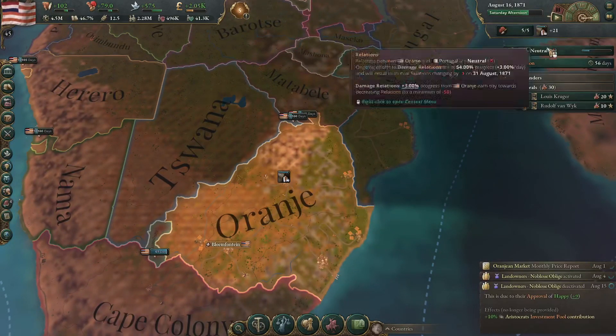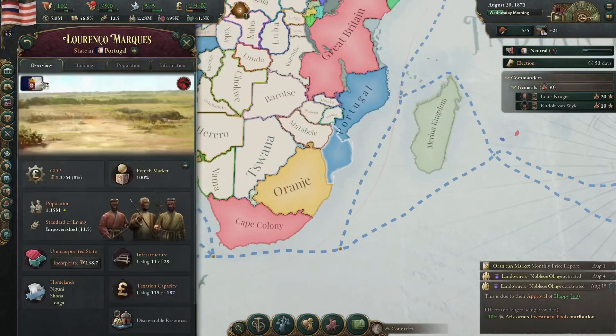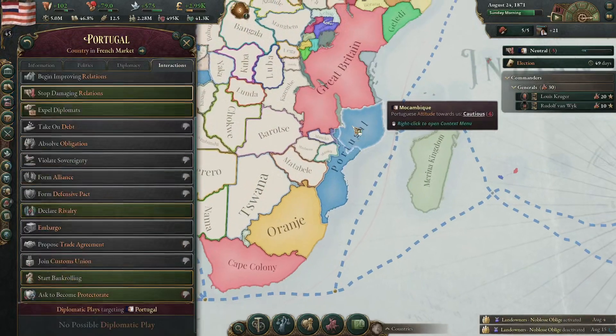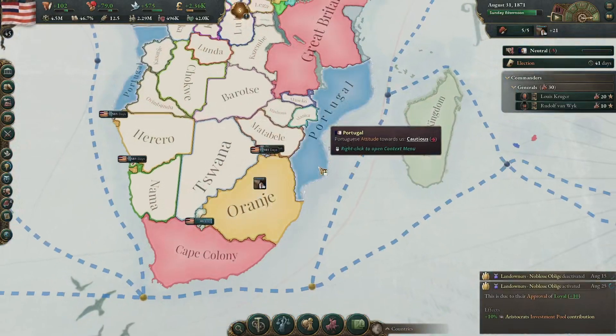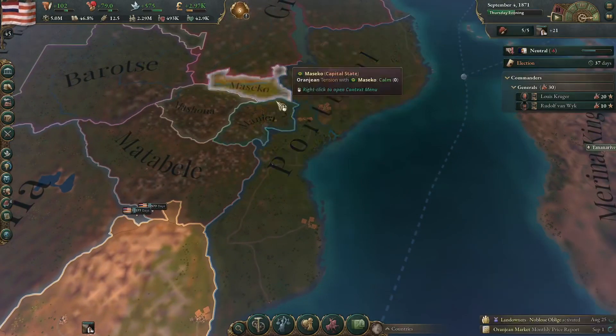An election — this is not great. I'm trying to break relations with Portugal, because if I get the chance I'd like to go to war with them. I do have a bigger army, and if somebody was to not get involved I should be able to take that territory relatively easily, which would be a nice extension. Going up here would also be good, because then I could start colonising into these areas.